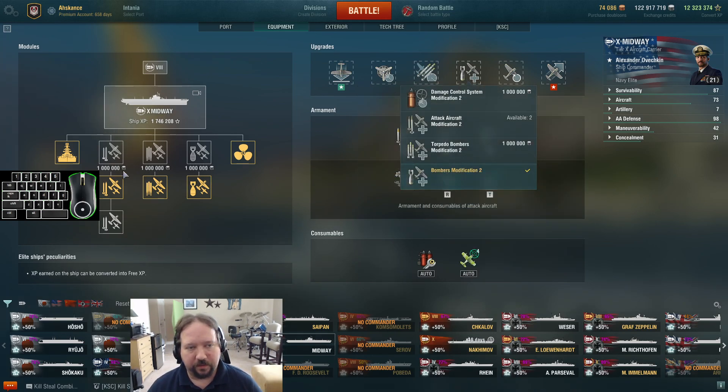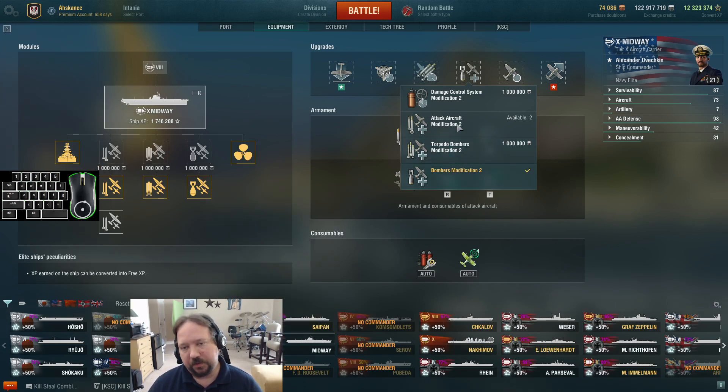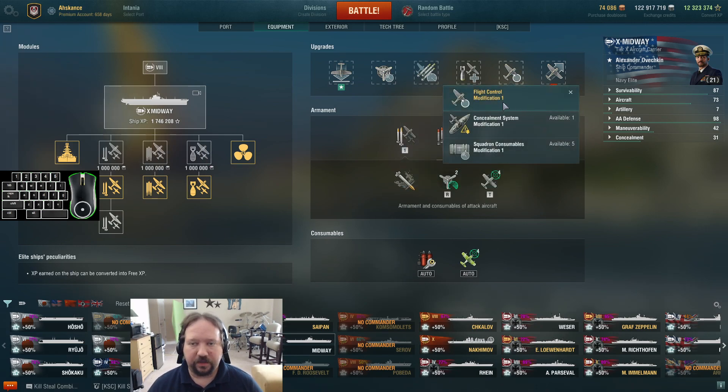Then we have additional health on the bombers because this is the U.S. specialty, basically. Torps are nice, rockets are nice, sure, but the bombers are what the U.S. live for. Then we've got flight control mod for random, which gives us two additional planes of each type as well as bonus regen, and it's going to allow us to have longer interactions over the course of the random battle.